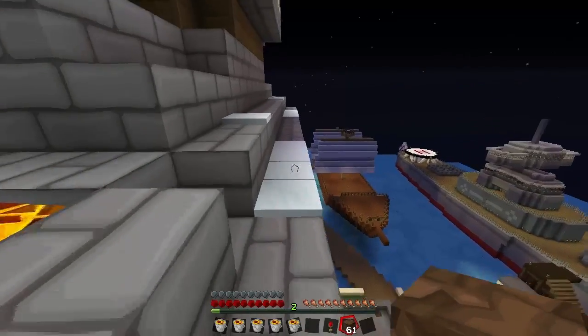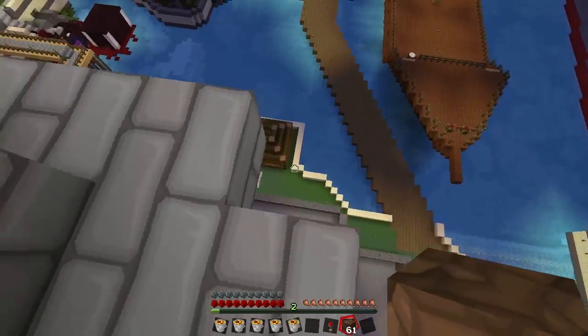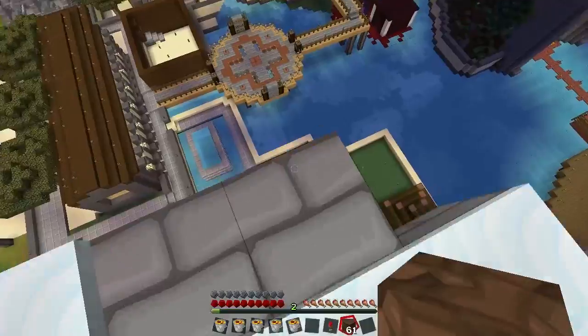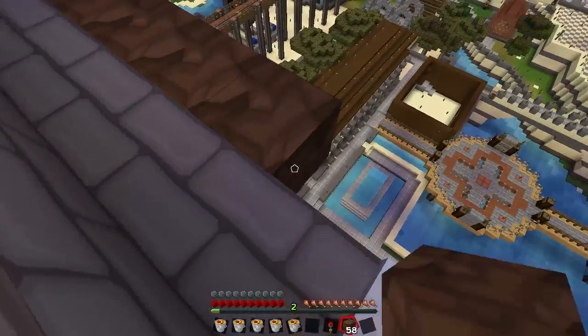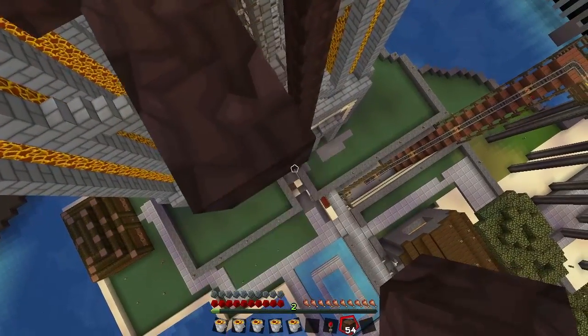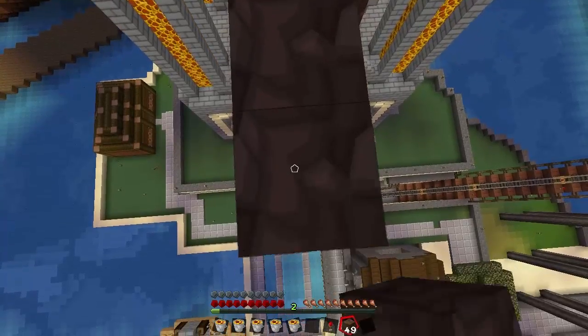I might be pushing it. Let's look around. Okay, I'm thinking the ocean's a good shot. Maybe that pool there. Actually, you know what we'll do? Let's just build a bit of a tower out here so we'll land in the fountain right out under this. Let's see how good of an aim I am diving off.